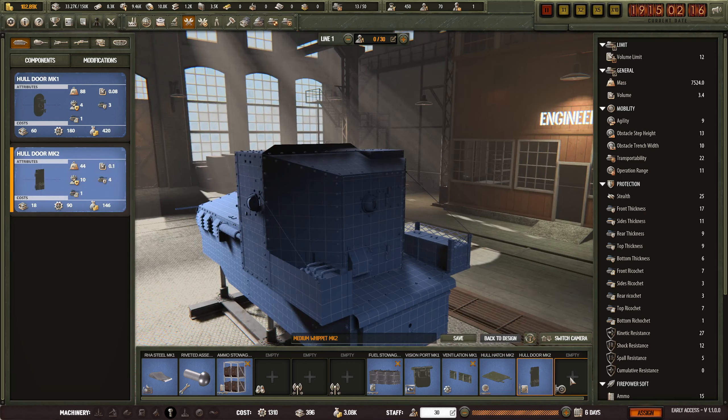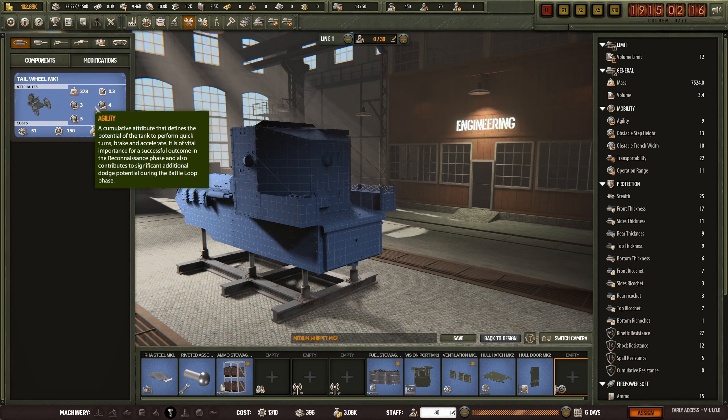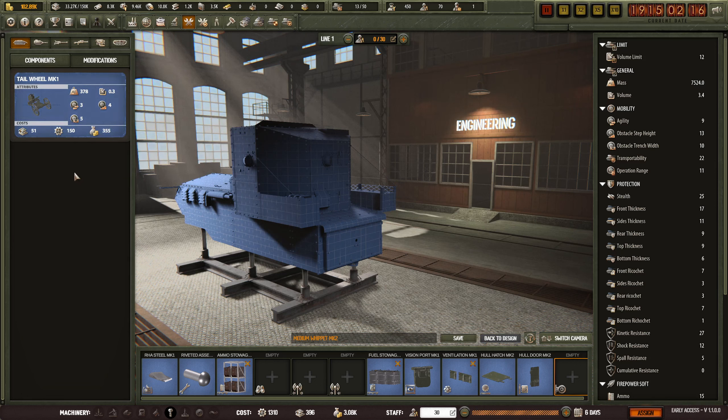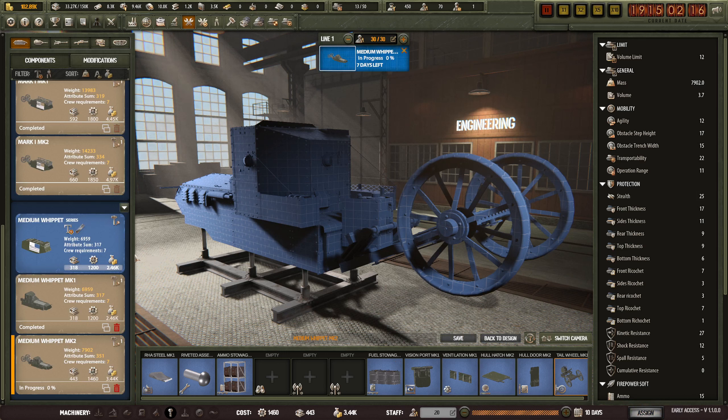Hold door Mark II - we want a tail wheel on this. I suppose we do. And this will be the medium whippet Mark II. All right, that's fine.